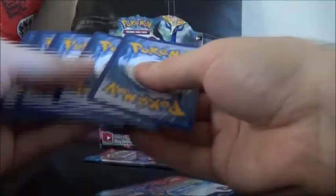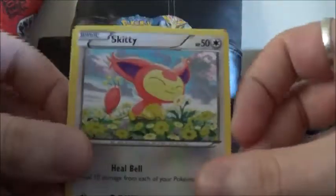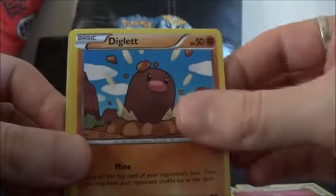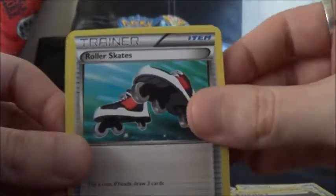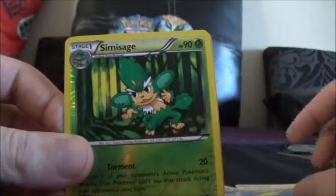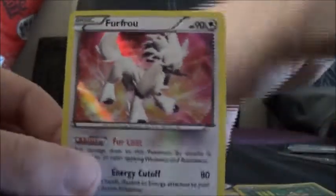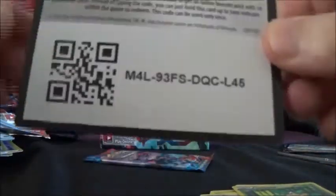So this one starts with Skitty, a Fairy Energy, a Diglett, Chespin, Fighting Energy, Roller Skates Trainer, Solrock, Fletchling, a Simisage Reverse, and — wait, actually that's a Furret Holo! Let's get that one sleeved. Here's your code card.